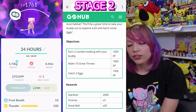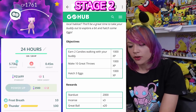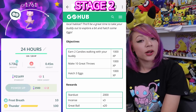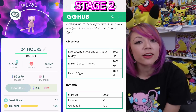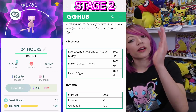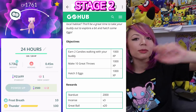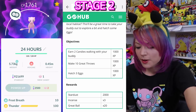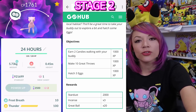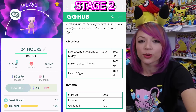For hatching the three eggs, use super incubators if you have them available. To earn two candies, start running around the block if you're in a rush. If you're trying to earn candies, your best bet is to walk in straight lines or huge squares - don't try to do circles, because cutting those corners will hurt you. When it comes to great throws, excellent throws will also count towards your great throws, but you can't get worse than a great throw.